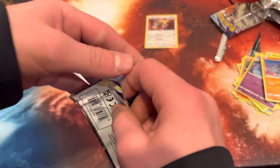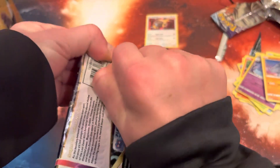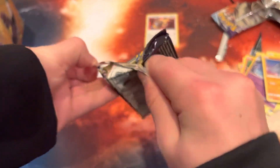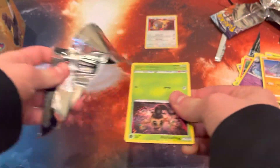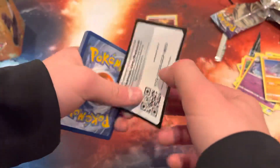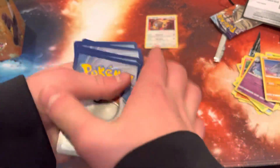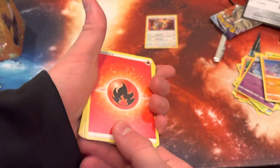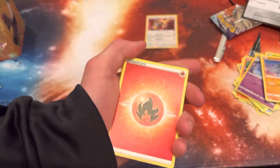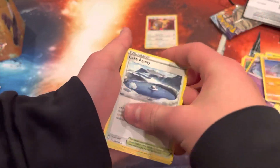Last pack — we're gonna do this, it's gonna be last pack magic. We're gonna get the best card in the set, do millionaires after this thing. All right here we go. This is the pack — see if we started with this one it would have been first pack magic. Code card, one two three four, fire energy. See, I even got the fire energy right — this has got to be good.